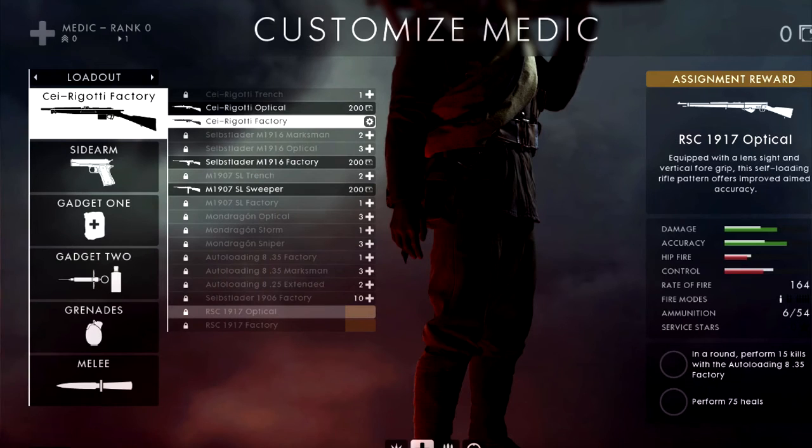Moving on to the Medic class, we have the RSC 1917 Optical — a very potent gun. We're talking a two-shot kill at almost every range. However, the trade-off is an extremely low rate of fire and only six bullets maximum, giving a potential three-shot kill with 100% accuracy. You'll want to reload after every kill. Play a little defensive, pick your shots carefully, and this could be one of the best medic guns in the game, right next to the Mondragon Storm.